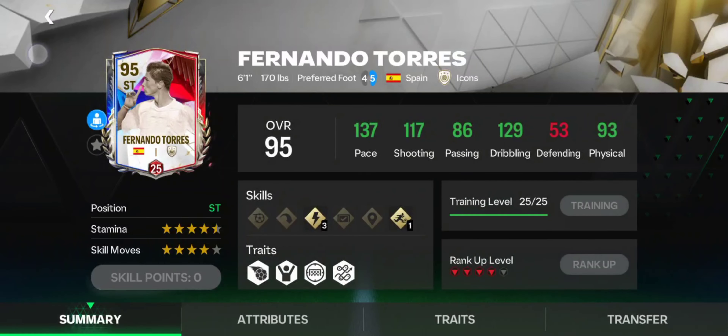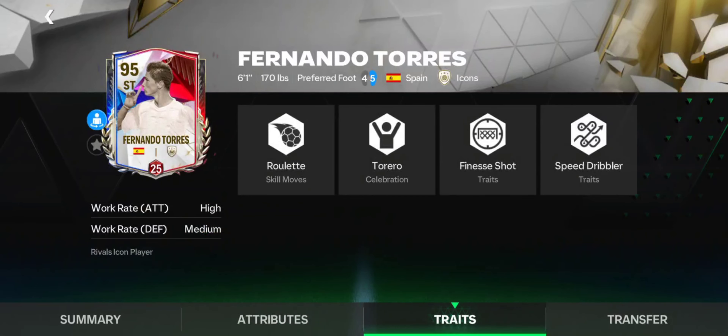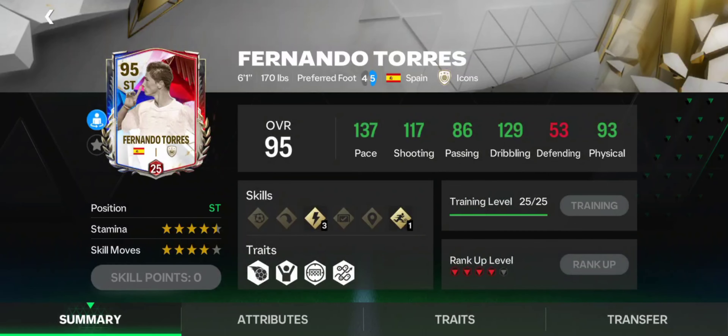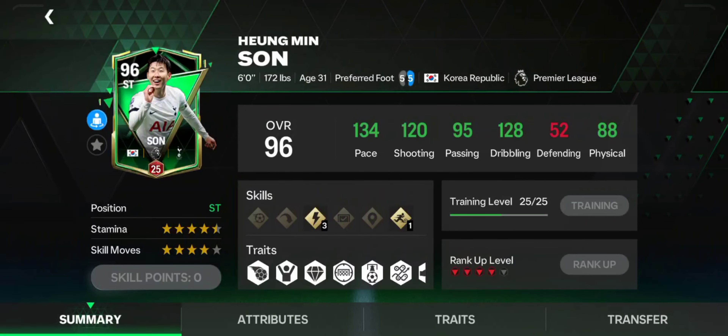After that we have the 'not that cheap' category, and the first one here is Rivals Torres — a great card overall for the budget. If you can train him to level 25 or even 30, he will definitely cook. I used this card for quite some time and sold him before Team of the Year to save some coins, but he was doing excellent for me.